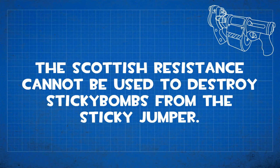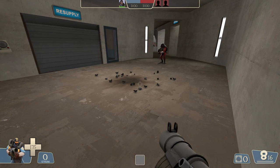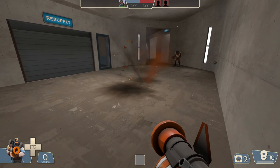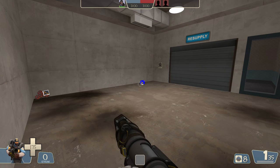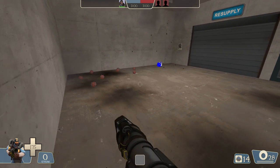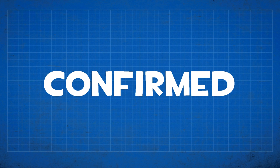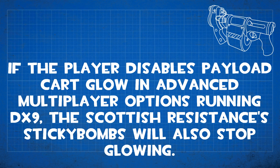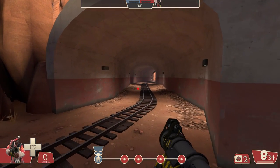The Scottish Resistance cannot be used to destroy sticky bombs from the Sticky Jumper. The Scottish Resistance has a stat that lets its explosions destroy enemy sticky bombs — it works against the Sticky Bomb Launcher, other Scottish Resistance bombs, and Quickie Bomb bombs, but not the Sticky Jumper. This also applies to the Quickie Bomb Launcher. Additionally, Scottish Resistance sticky bombs that auto-detonate after the 15th bomb is launched will not destroy enemy sticky bombs — the same applies to the Quickie Bomb Launcher with the ninth bomb instead. Disabling payload cart glow in advanced multiplayer options while running DX9 will also cause Scottish Resistance sticky bombs to stop glowing, preventing you from seeing your own bombs through walls.